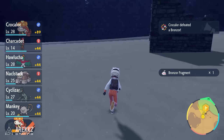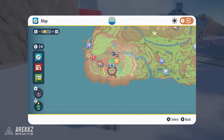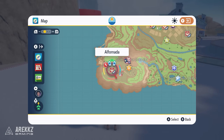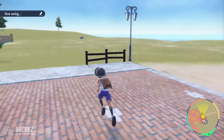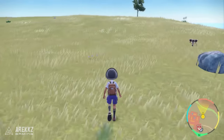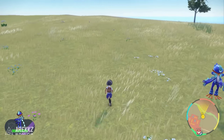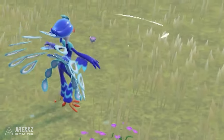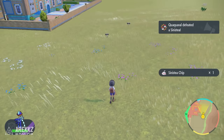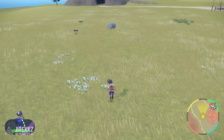Switching over to Pokemon Violet: instead, what you want to do is go to the southwest part of the map and go to this area here — basically outside where the Pokemon Center is. Run into this open field and you are looking for Sinistea. Same principle: run around and defeat Sinistea, and the item you'll get is the Sinistea Chip. Just like before, you need 10 of these. So for Scarlet you need 10 Bronzor Fragments, and for Violet you need 10 Sinistea Chips.